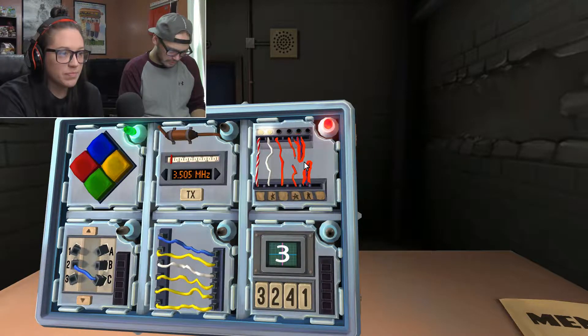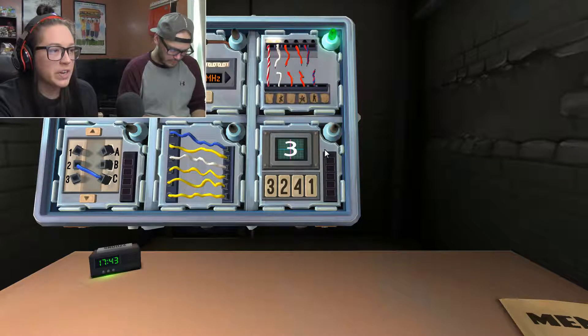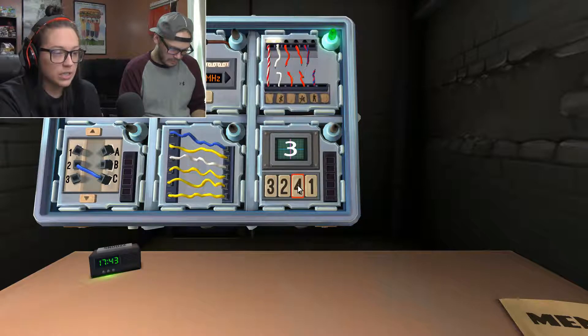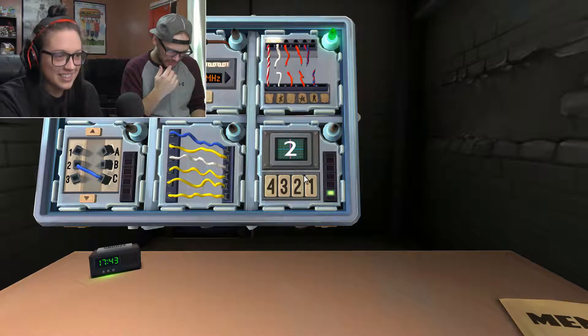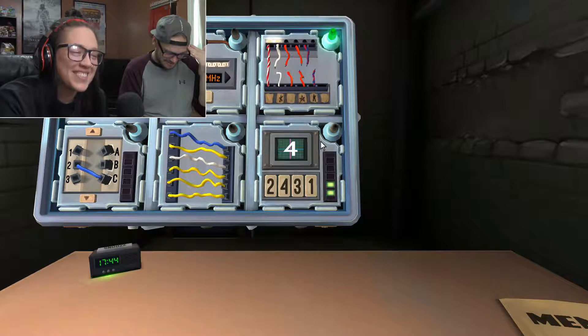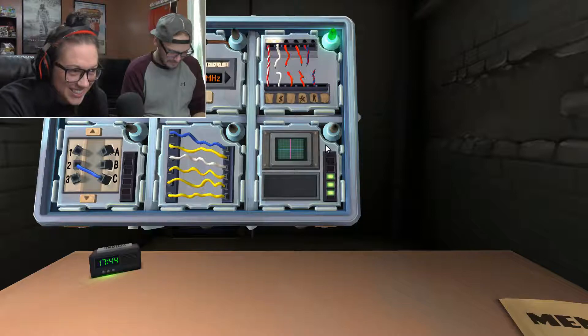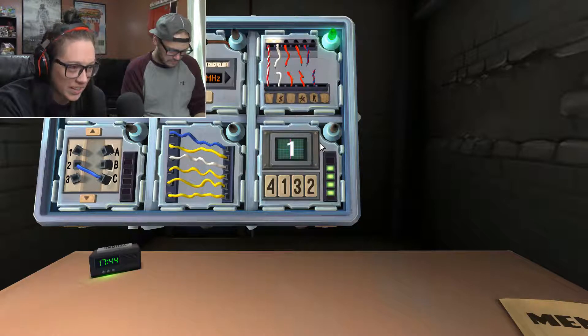Memory numbers. What's the first number? Three. Third position — four. Press the one in the third position. Two. Same position as stage one, that was third — now it's a two. Four. Display is four — press the one labeled four, in the second position. Two. First position, which is also a two. One. Press the button with the same label from stage one — which was four. Oh, got it.